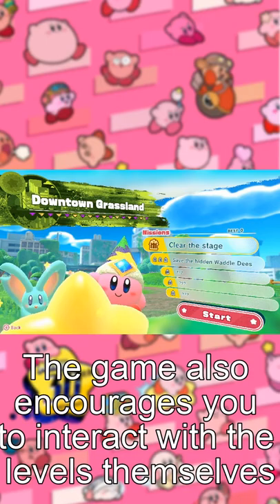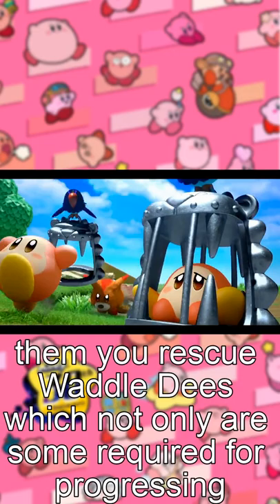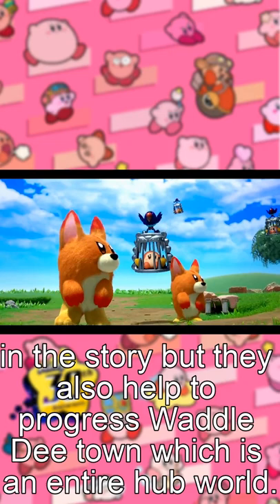The game also encourages you to interact with the levels themselves through hidden missions that are a lot of fun. By completing them, you rescue Waddle Dees, which not only are some required for progressing in the story, but they also help to progress Waddle Dee Town, which is an entire hub world.